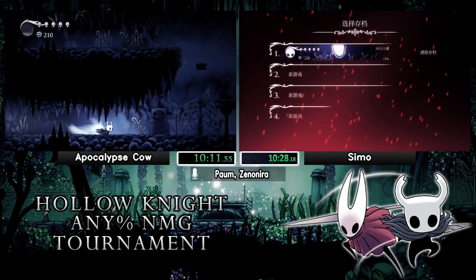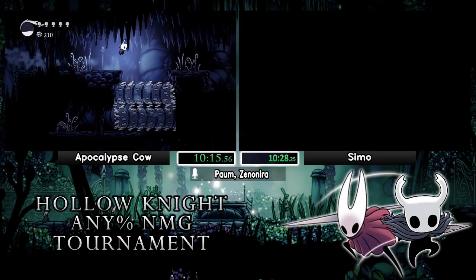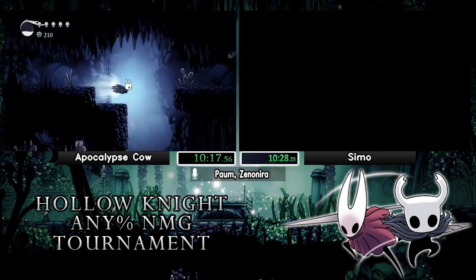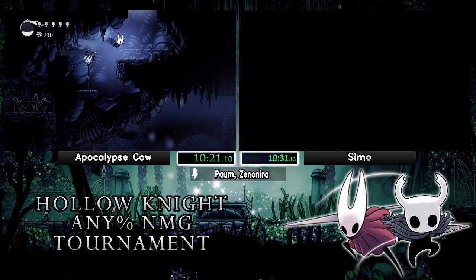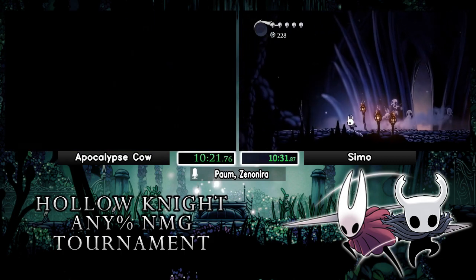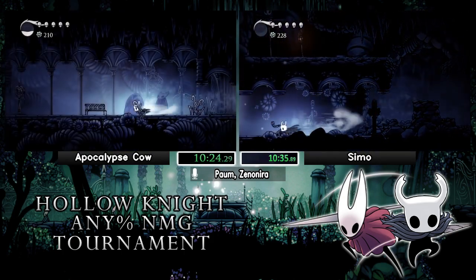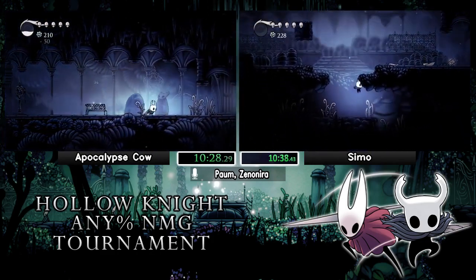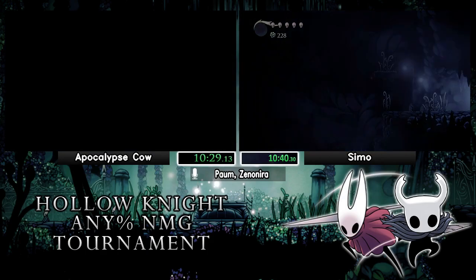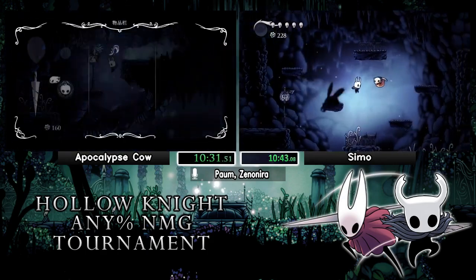This part of the run goes over to Gruzz Mother and eventually to the dream. Right now we're going to see how the runners collect soul. Cow has a little weird method of double-pogoing that Mantis but it looks kind of cool. It's mostly a straightforward move from left to right — they're grabbing this stag station for use later, but other than that there's not really any detour they're taking.